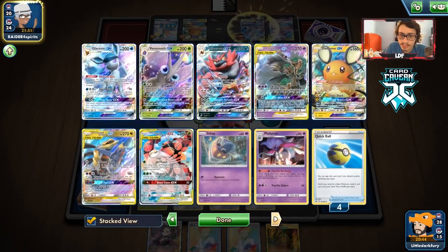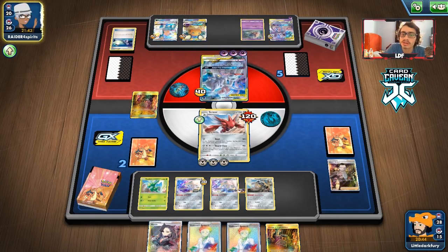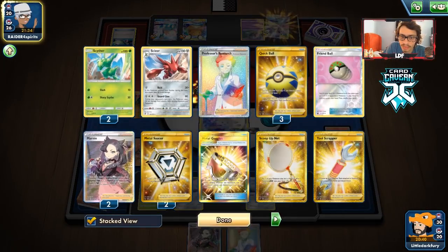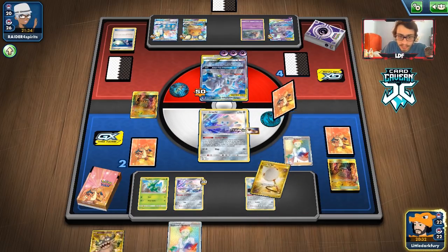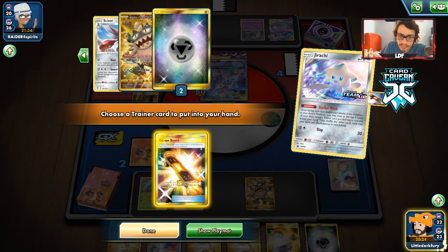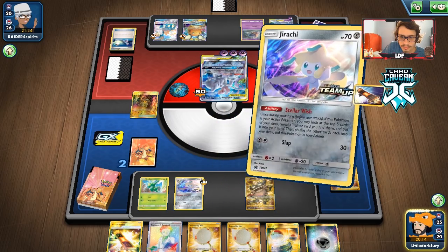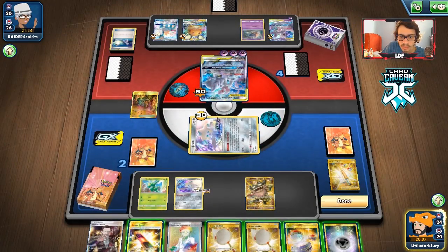A Mallow and Lana works too — that's a little annoying. He didn't have energy, so he's in top deck mode. I'm glad we kept the Research — I didn't want to Marnie him. We're going to try to find Boss's Order. There's no way to knock out the Cobalion this turn. We'll just research. We didn't get much — no Scizor in the grip. An Ordinary Rod though. Let's go here. We take the Boss. As long as we don't lose it to Night Watch, all we need to do is get Scizor and we win the game.